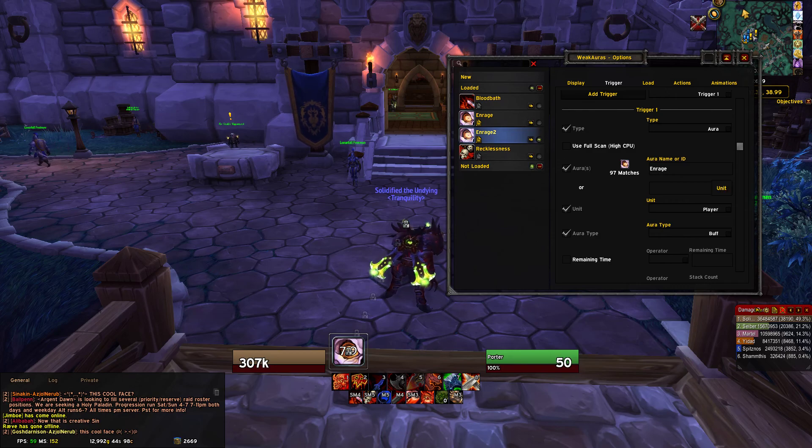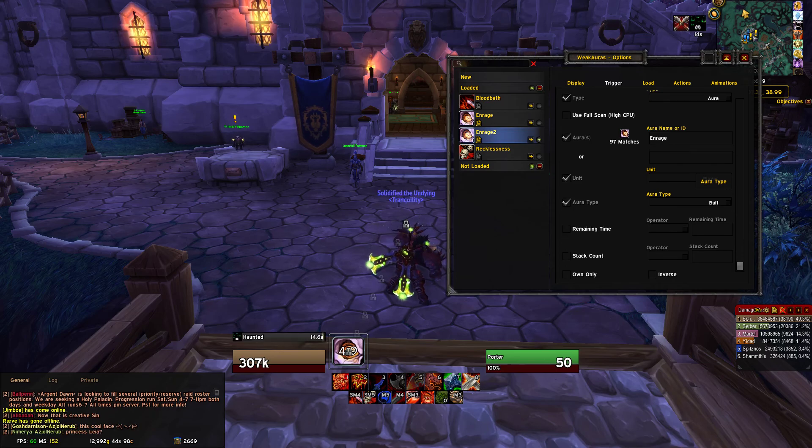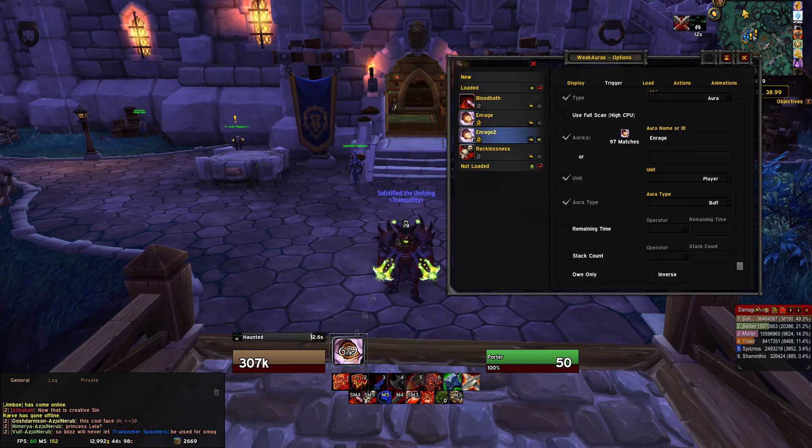Set the unit you want it to show for — of course, yourself. You can set things up for other people but you're doing this for yourself. It is a buff type. Remaining time will show automatically.